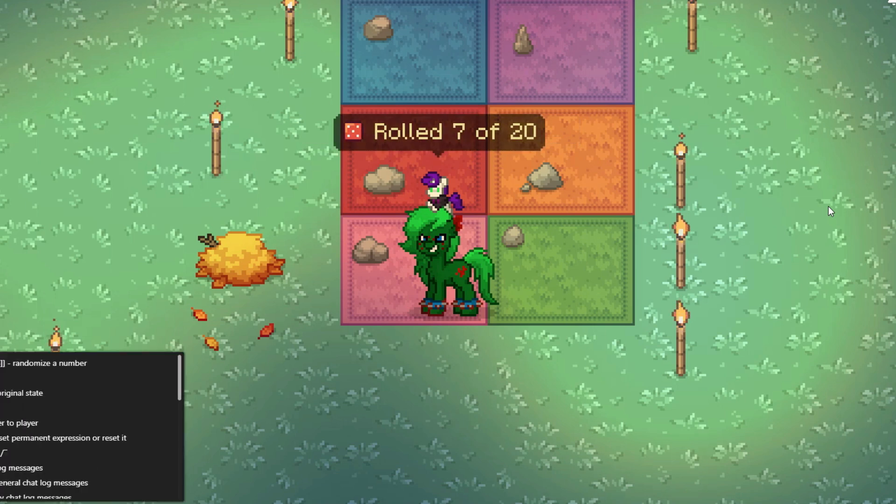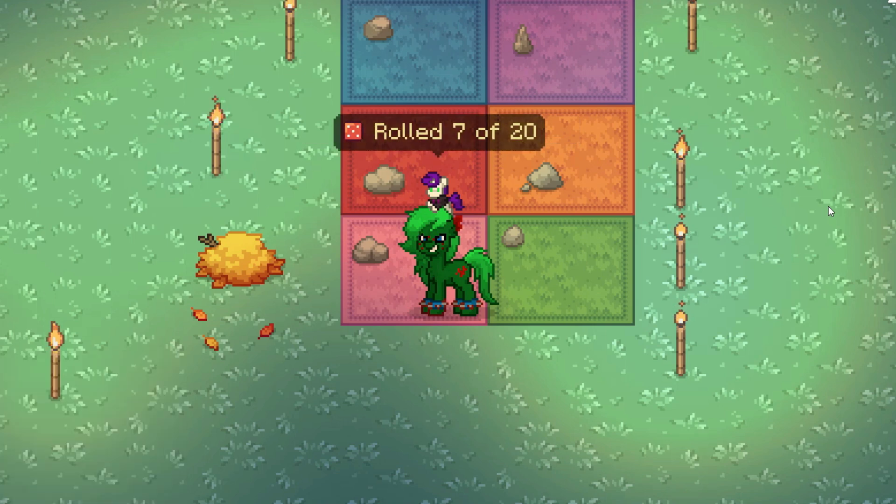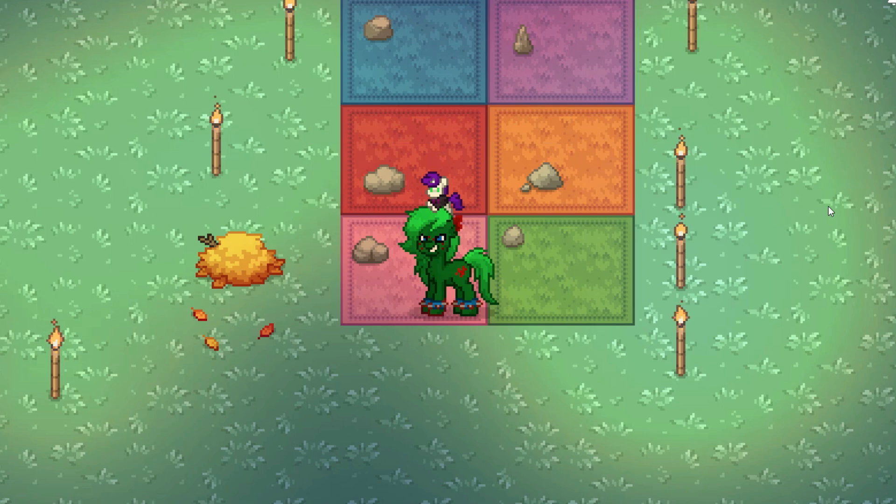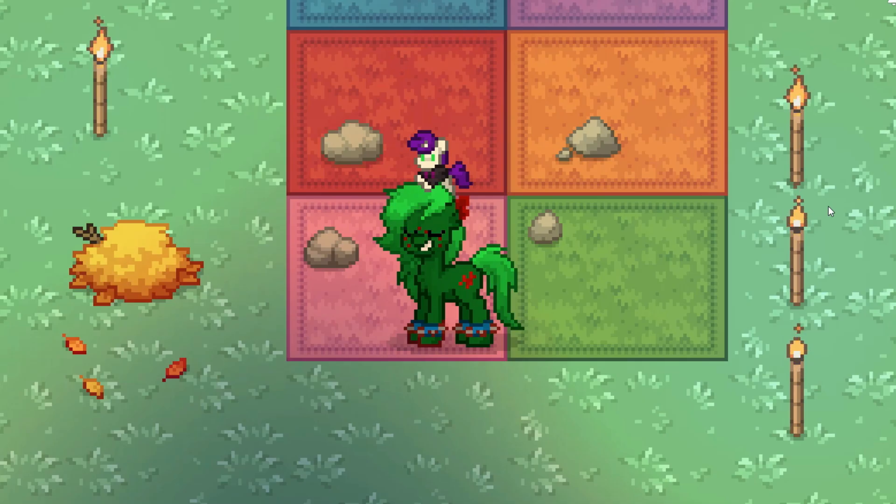And of course, I can customize this however I want. I can be out of 20, I can be out of 2,000, whatever number I want, and that will dictate either how many spaces you move forward or some random thing that happens. This is the most basic way to introduce randomness to your game here in Ponytown. There are actually other ways to introduce randomness to your game in Ponytown.